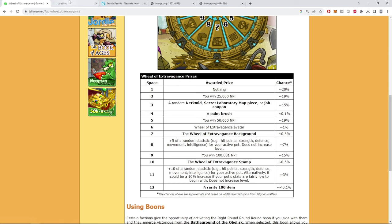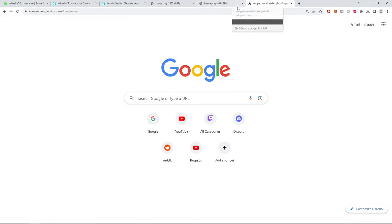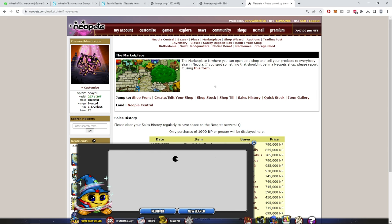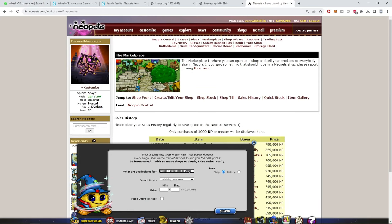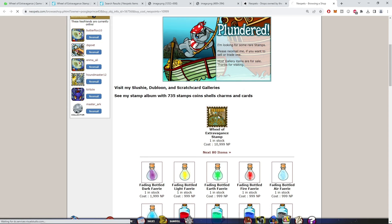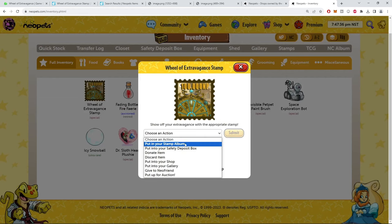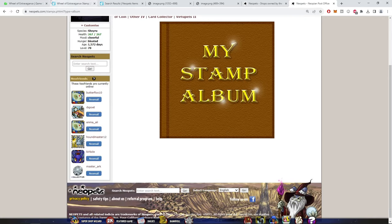On to the stamp tile — I've hit this stamp a few times. The background from that tile was sub 50k last I checked but that was months ago. It's down to around 10k now. I went to put it in my stamp collection but I have no stamps, so moving on.